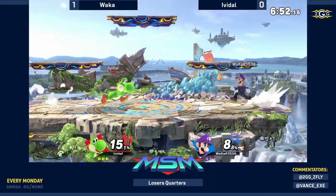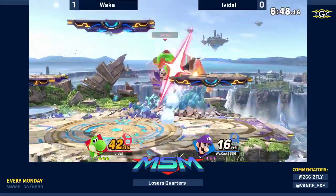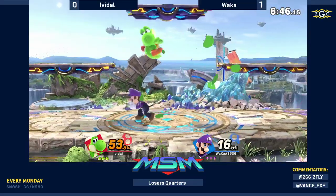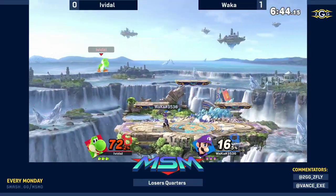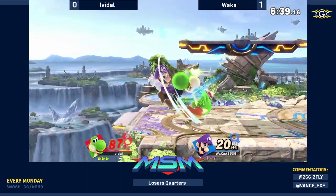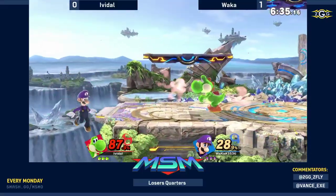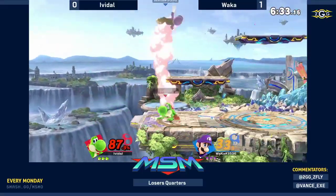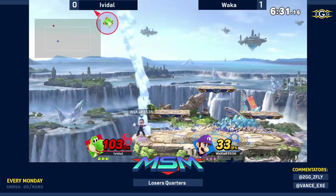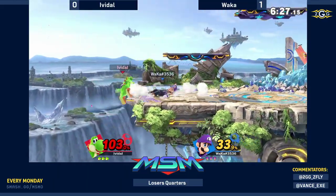I believe this was the stage that we saw Evadel do very well on against Chunky Monkey. The platforms kind of help Yoshi, especially when he wants to get more juggles. One of the things that's really scary about Yoshi is getting juggled by him because that tail — it may look really small, but it packs big damage. And tornado, of course, is the safety net of Luigi's.